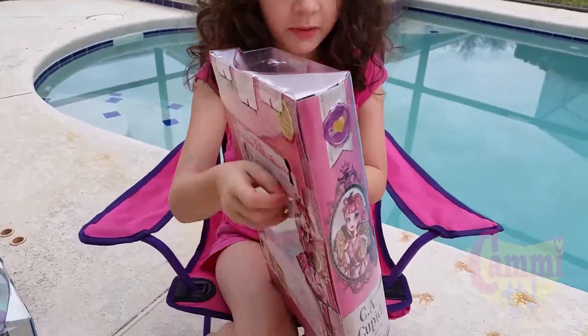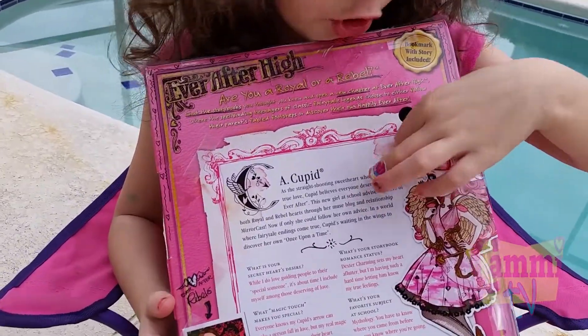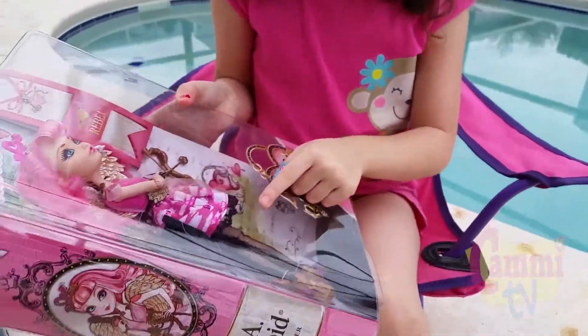Now I'm going to show the back of the box. You see a little keyhole because that's where you open it, and there's like a big closet that opens. There's the brush key.